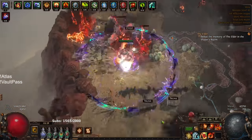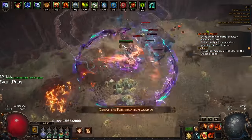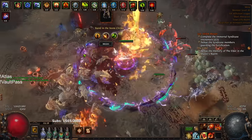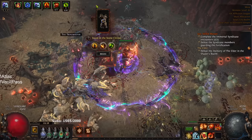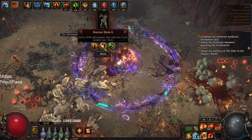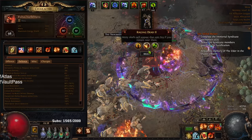I forgot to add the Ultimatum node so hopefully it spawned naturally. Let's peek — okay, here it is, perfect. When you start, you pick from three modifiers. There is a node called Grueling Gauntlet which means you can't pick a modifier, but you get three more rounds with significantly better loot. The deeper you go, the better the reward pool. Also, Raging Dead is broken — I died to it with 90% max fire resistance and a Ruby Flask, so I never take it more than twice.